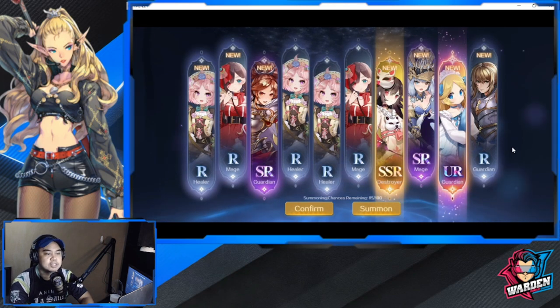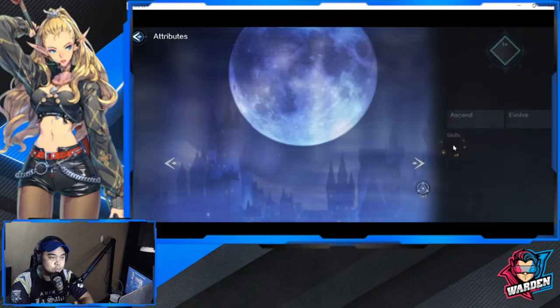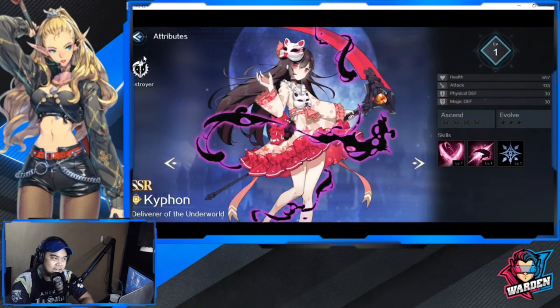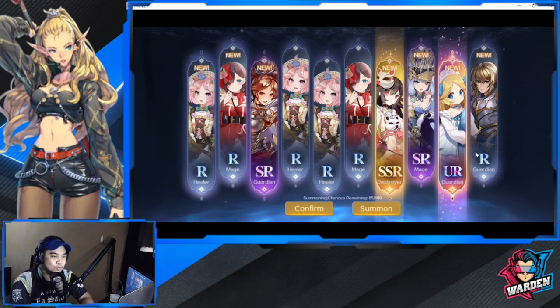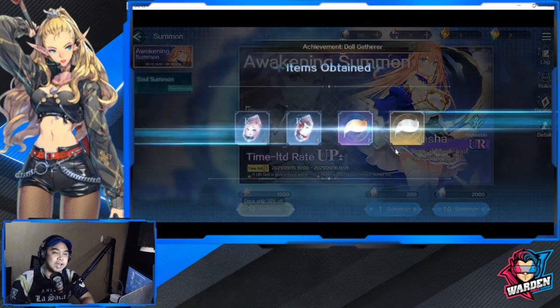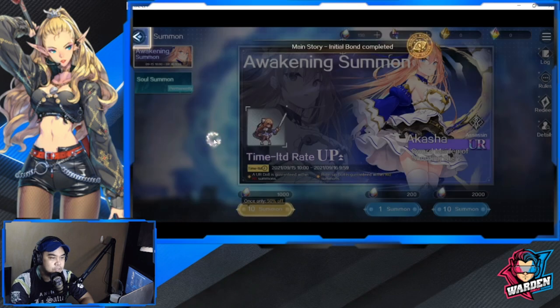We're going to go with a summon — I'm going to lock this in. Once you confirm, there's no going back. So we're going to go with Fallen and Typhon and see what we can do from here. Confirming — there you have it! Two brand new heroes, and the banner just disappeared.